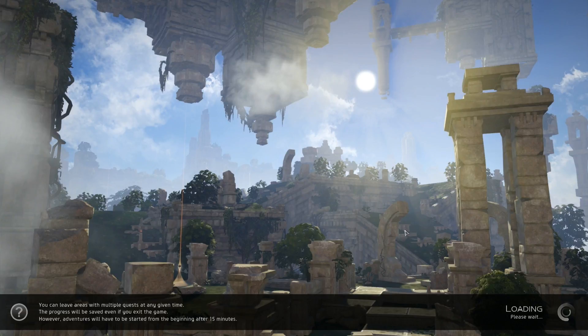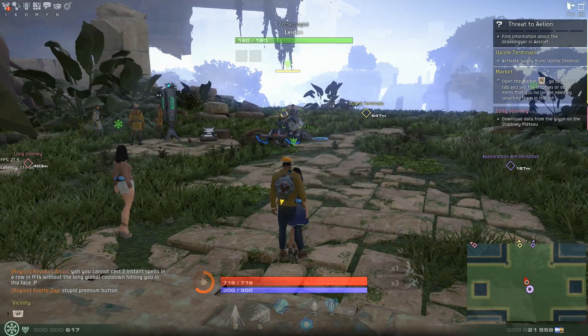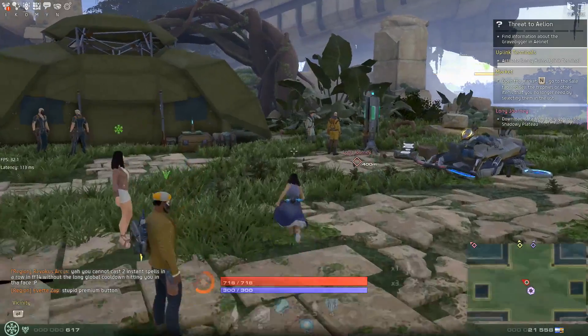Hey guys, Humblewit here. Going to be doing some leveling up with the Cryomancer, going to the zone of Isla Digs and just going to try and complete the different areas. I believe I got some of them on the Alchemist, but I didn't finish it out, so going to see if I can't finish it out or if it's clear on how to do that.